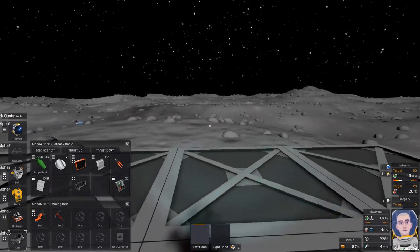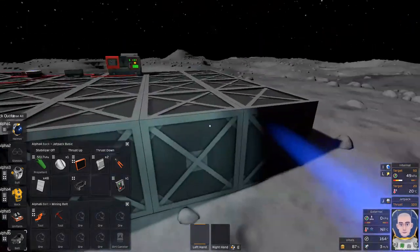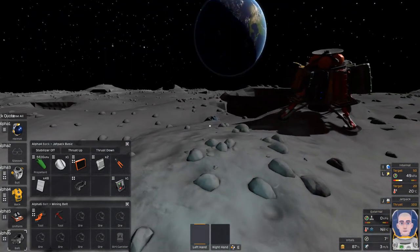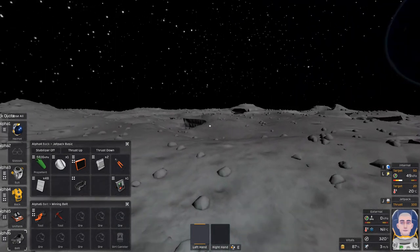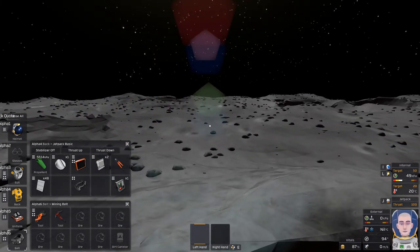Before I go, I should point out — over here by the lander — look at that gold right here! You don't have to go too far to look for it. I hit Q to make sure I had nothing in my hand. Anyway, I'm going to do some mining and I shall return.